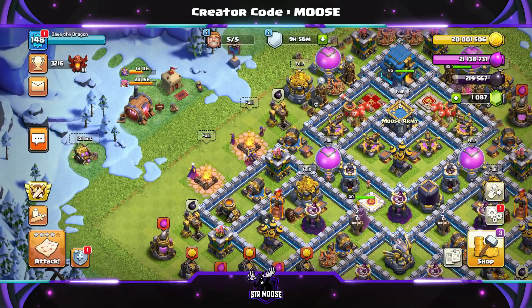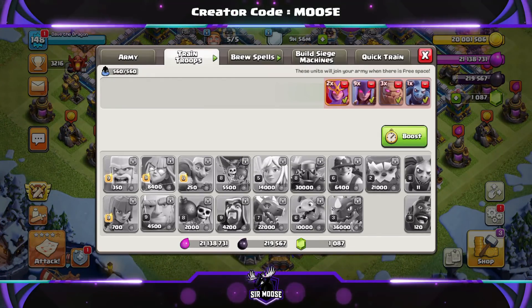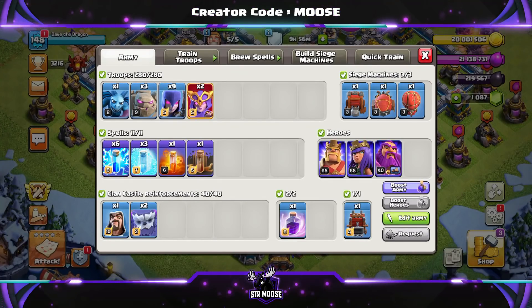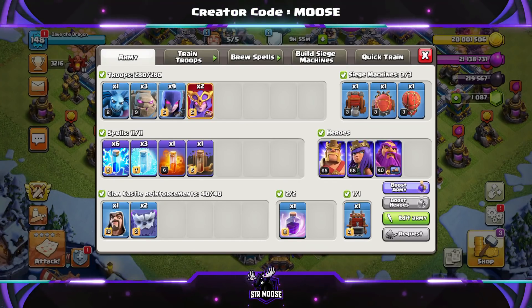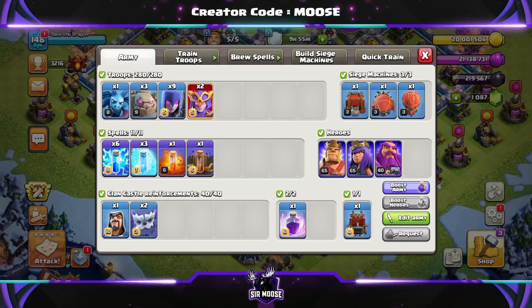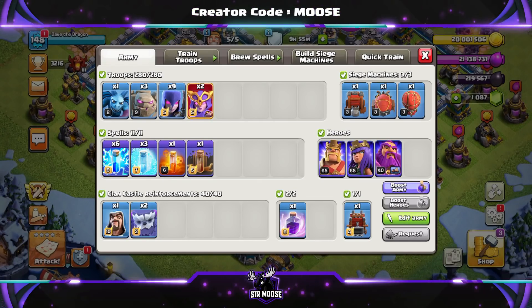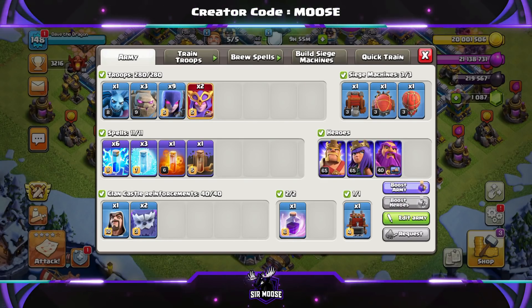We're going to check out the army composition now, and then watch a couple of amazing replays where I'll show you how to use it against Town Hall 13 and Town Hall 12 bases. Your army is going to consist of one minion — that's Mike the Minion — three golems, nine witches, and two super witches.